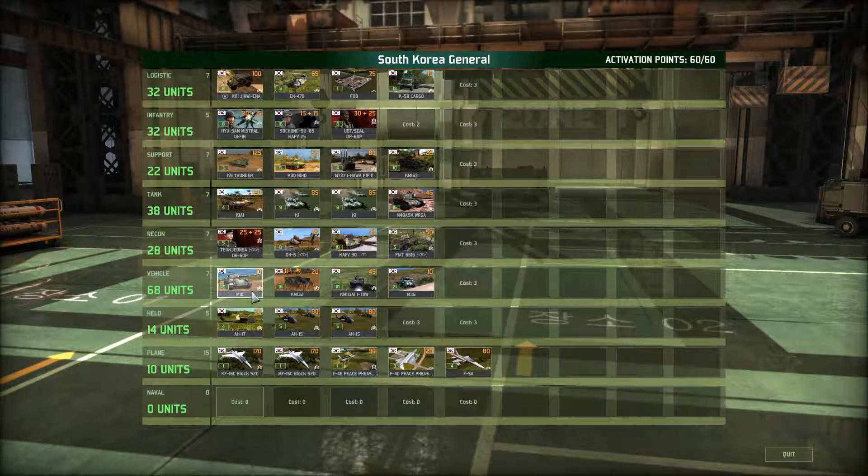Hey guys, Stealth here. We're going to have a look at my South Korean deck. As I'm recording this video, I'm also going to be revising it slightly. I want to use this deck mainly on 10v10 maps, which are usually large open maps. I want to be able to assault a position through the flanks, not going down the middle where usually a lot of towns are — I'm going to the open sides. So I've got to keep that in mind; those are going to be the units I want to bring.